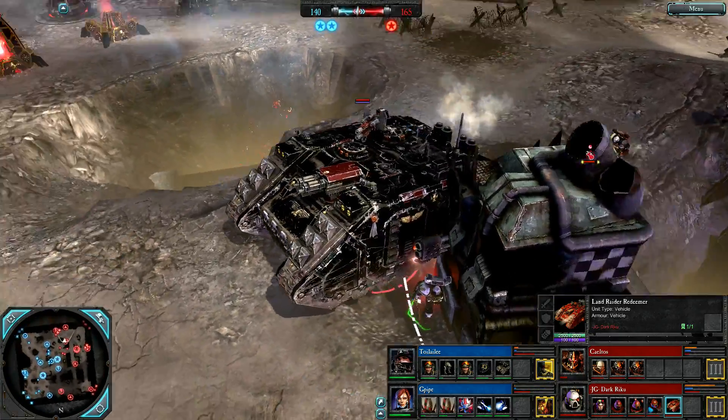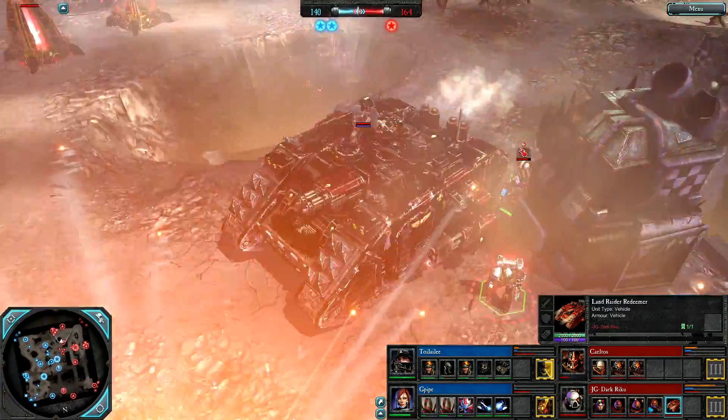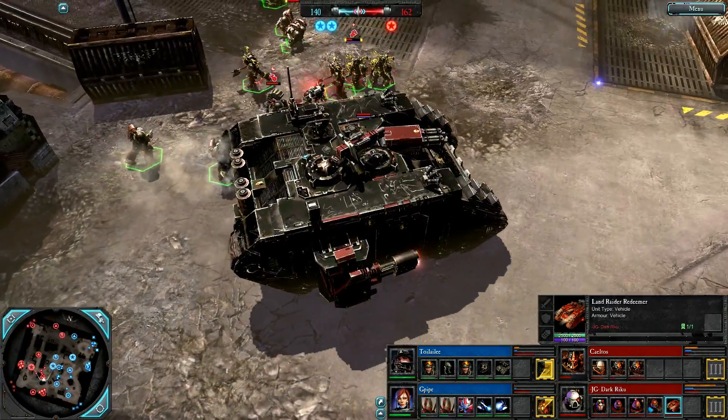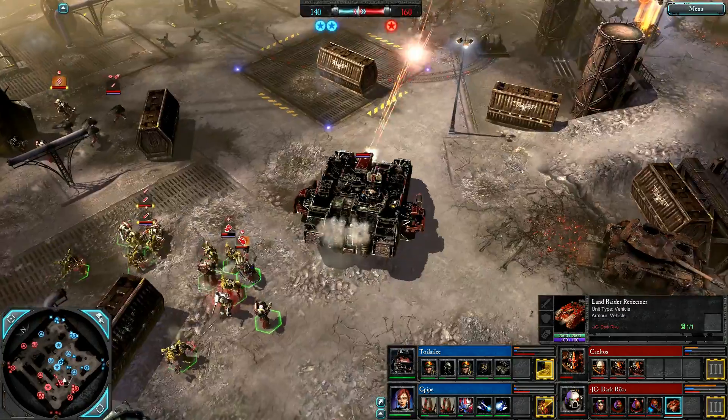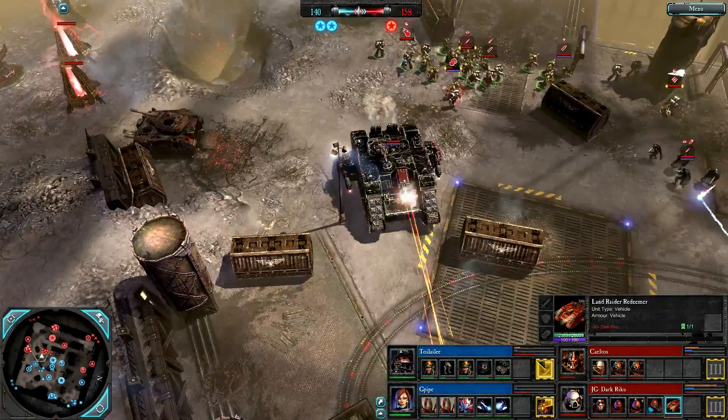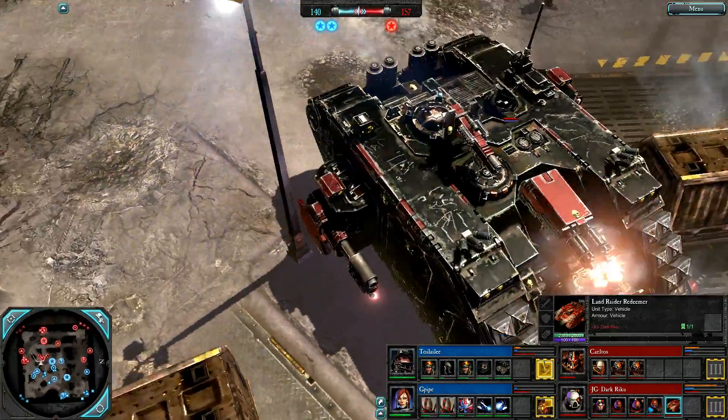Two Flamestorm Cannons on the sides, twin-linked assault cannon on the top, a multi-melter, and also grenade launchers on the front. But as you can see, very very slow.